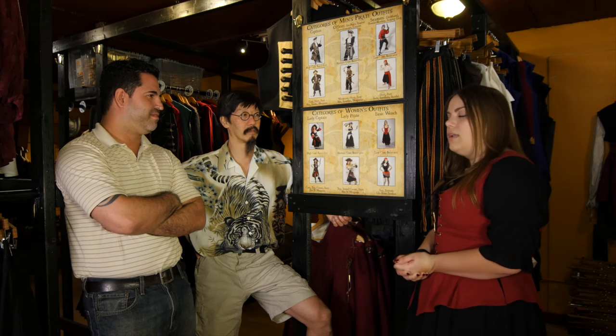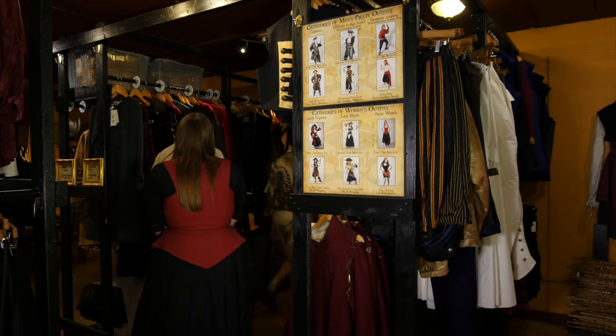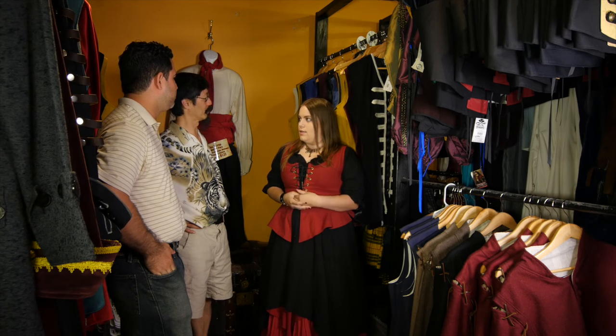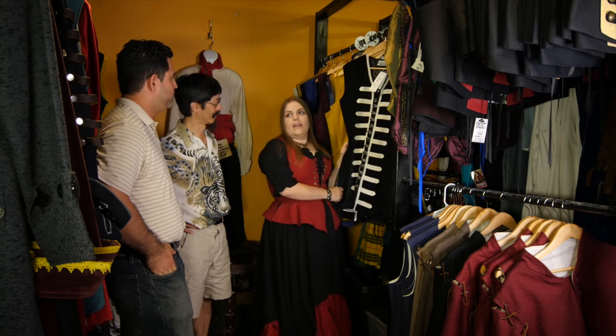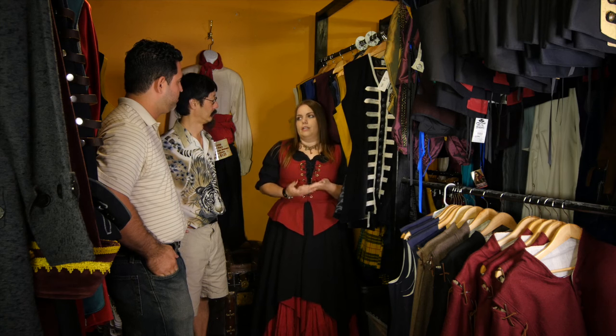We're going to go ahead and get you dressed up. Since you guys chose the officer outfit, we're going to pick out your waistcoats. It tends to be a little bit easier to pick out your waistcoat first. What's a waistcoat? A waistcoat is just like a long vest. It tends to be easier to pick out the waistcoat first and then match your outfit to it compared to the other way around.